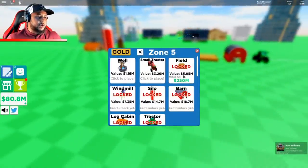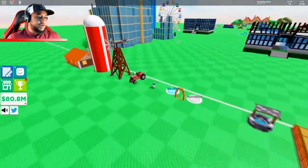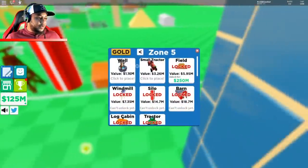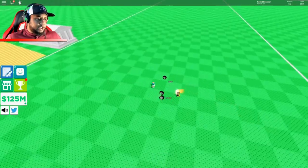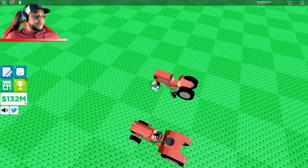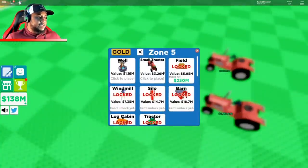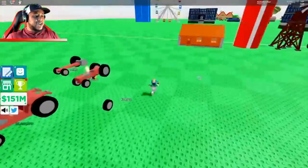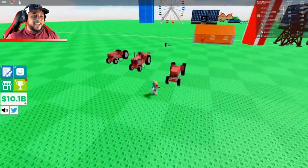Over here we have the well, the small tractor, the field. Let's get the tractor down — put two of them. It's actually a quick build for that kind of cash — 132 million. 138, c6 million — the tractor is super fast! Putting tractors everywhere. 10 billion to get to the other side — I'm just gonna do it, y'all know I'm crazy like that.